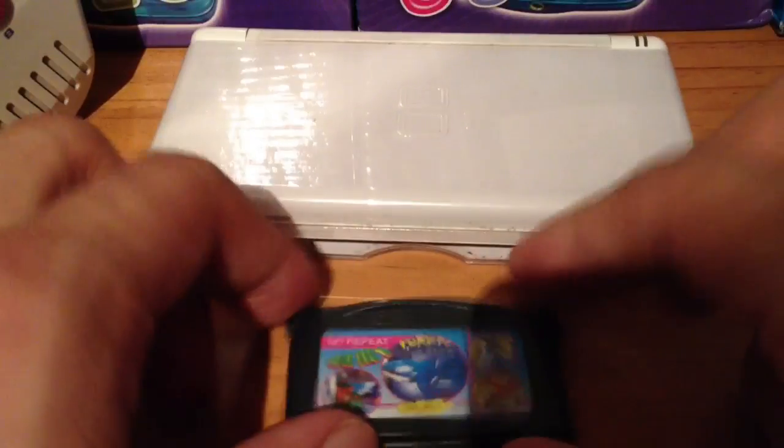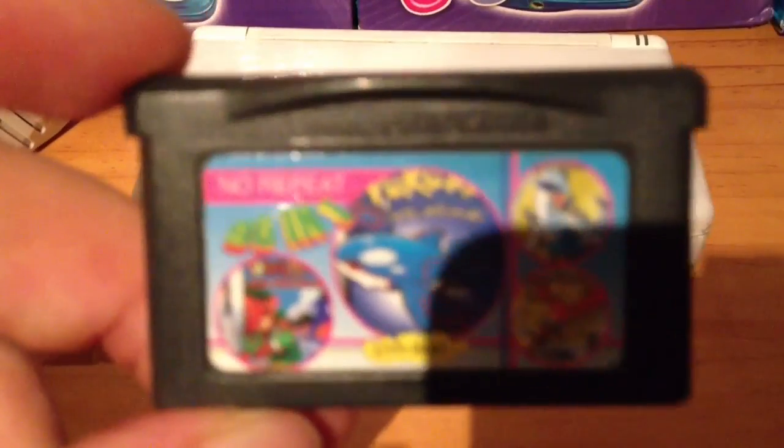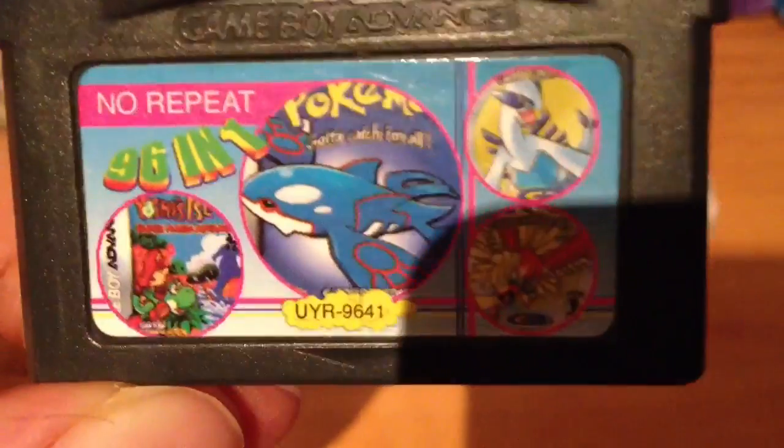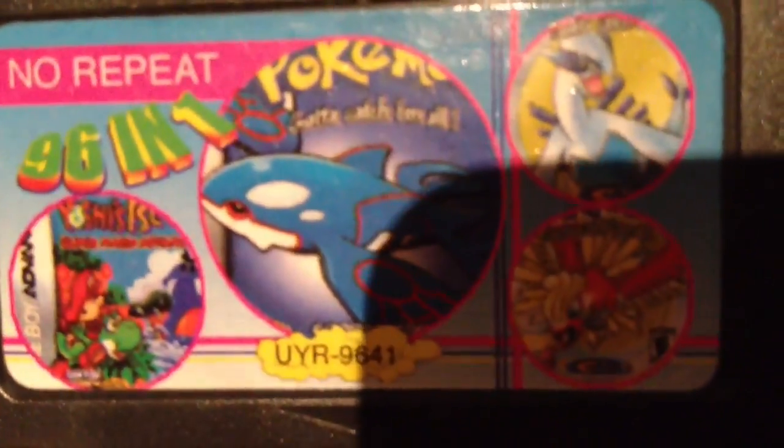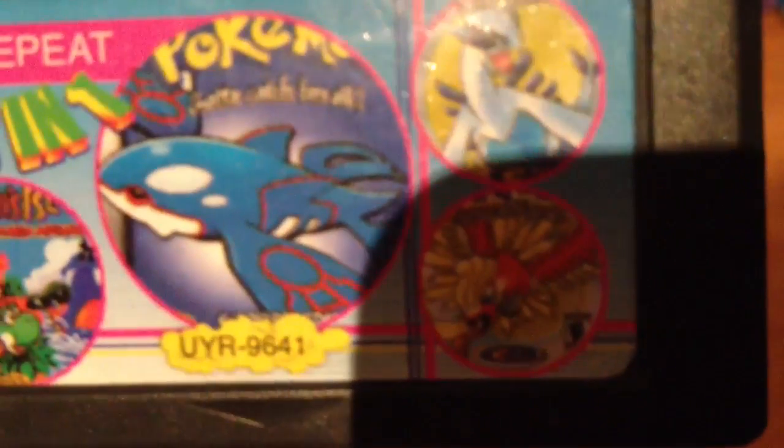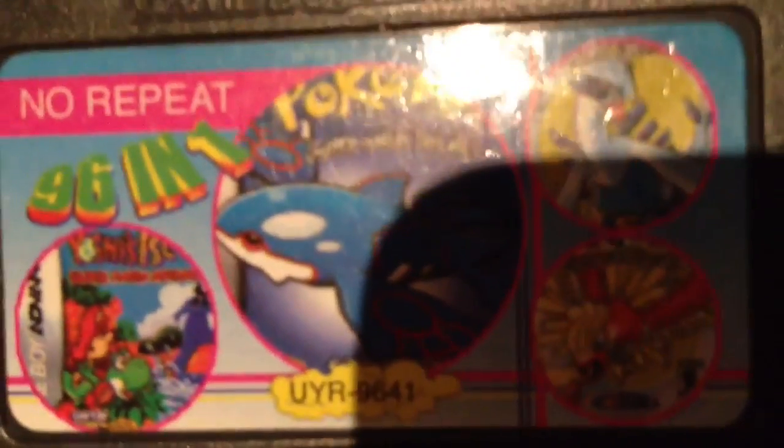So here we have the cartridge here so you can see it better, see it clearer now guys. You can see it says it's got Pokemon Gold and Silver when it actually doesn't. It's got Yoshi's Island and that Pokemon game — well I'm not sure what it's called. But I'll show you in the game anyway.